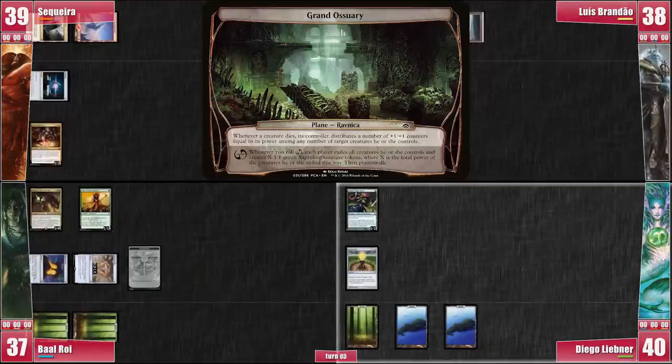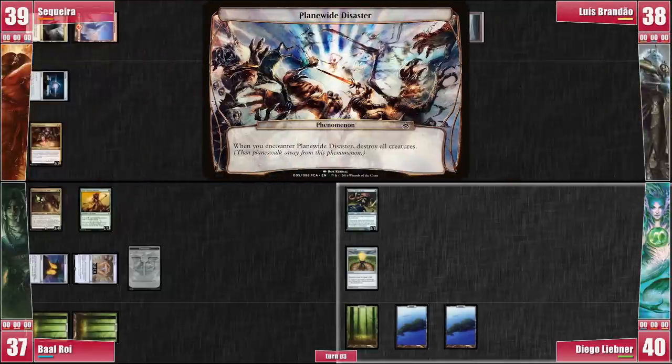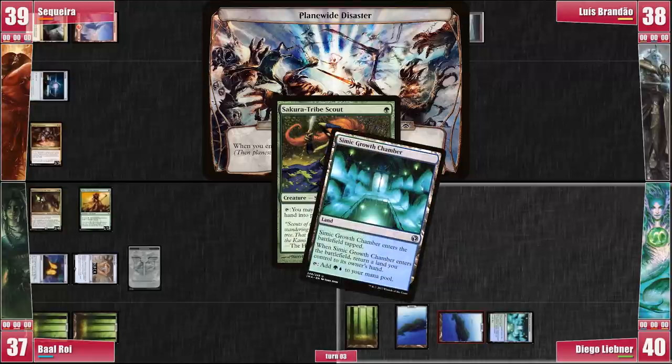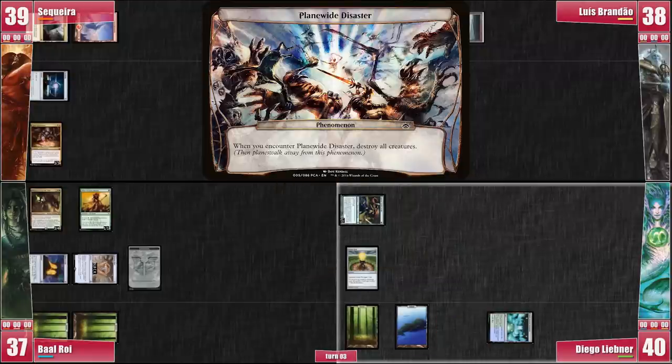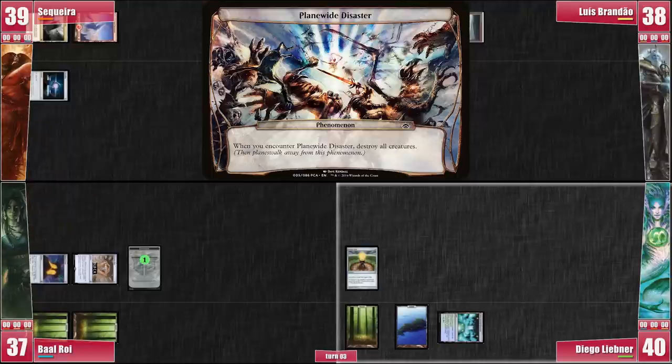Libner untaps and rolls the Planar Die first. He hits the phenomenon Planar White Disaster, which triggers. Libner responds to the trigger by generating 1 blue mana with one of his Islands. Then he taps the Scout and puts a Simic Growth Chamber into play, bouncing his tapped land. Finally, the phenomenon resolves and Baal gains one experience counter while everyone else sighs and lets their creatures die.